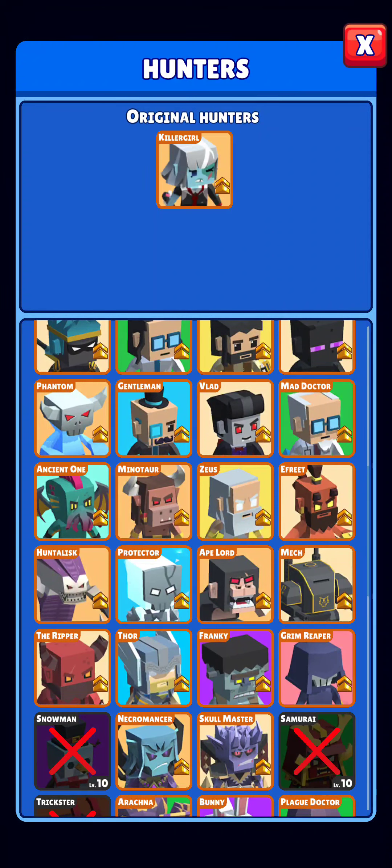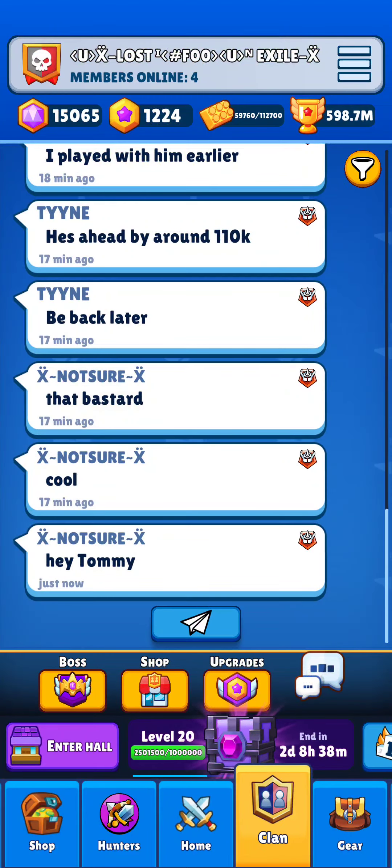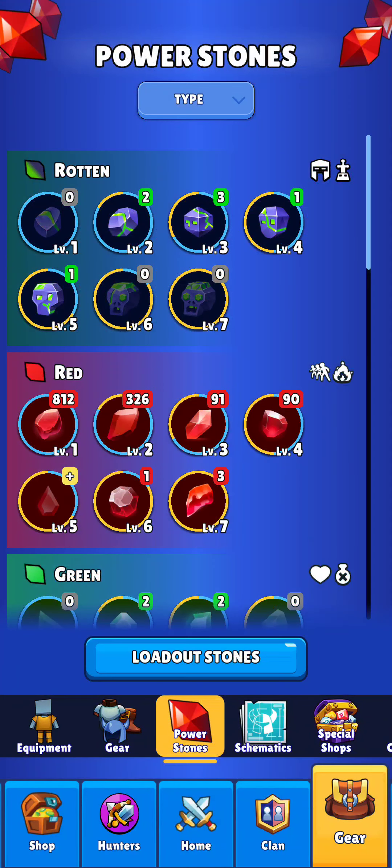If you guys have any other questions, let me know. Don't focus on getting your gear right away — the gear will come just from grinding the power stones. If you focus on your power stones, you'll end up where you want to be faster and in a better place. You can do a lot of the same things with legendary maze as you can with mythic. So get started, get grinding.